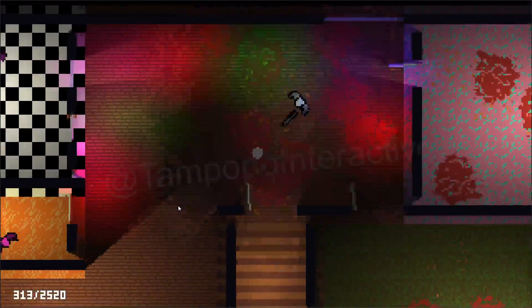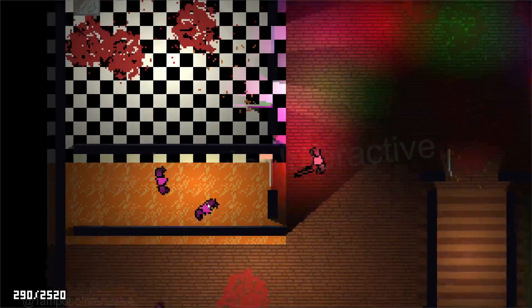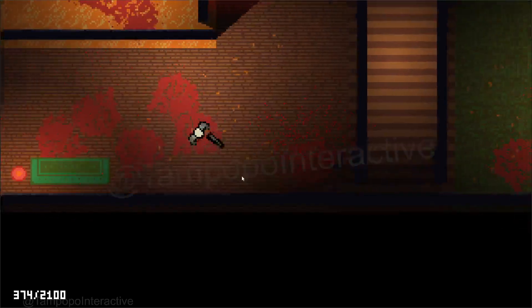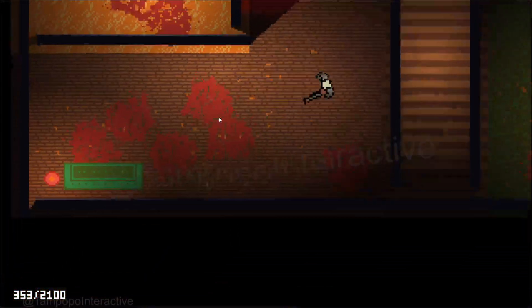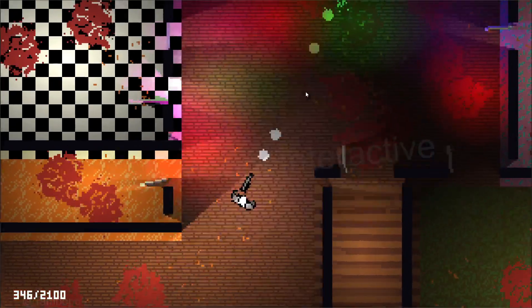The muzzle flash I really like. We've got kickback or recoil on the gun. We have ammo, we have reloading, collisions, lighting, and 360 degree movement, etc.